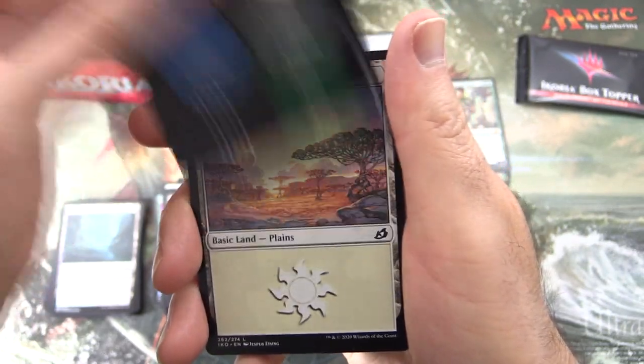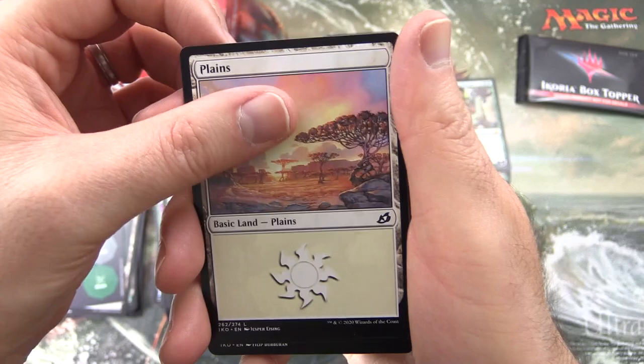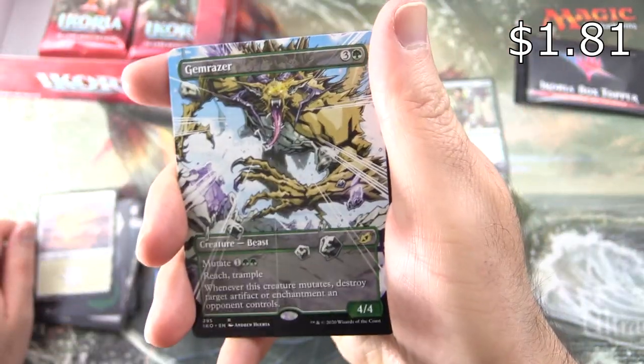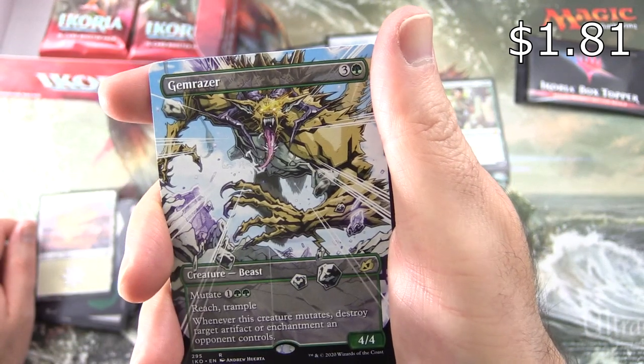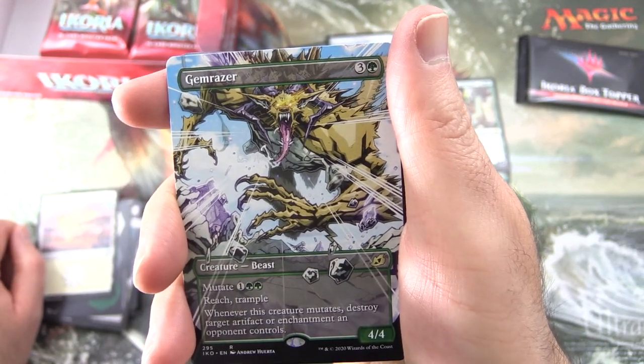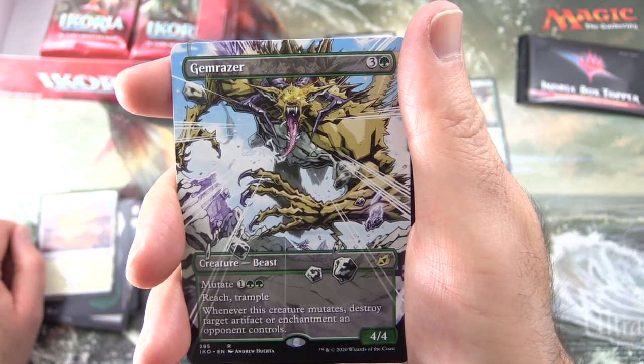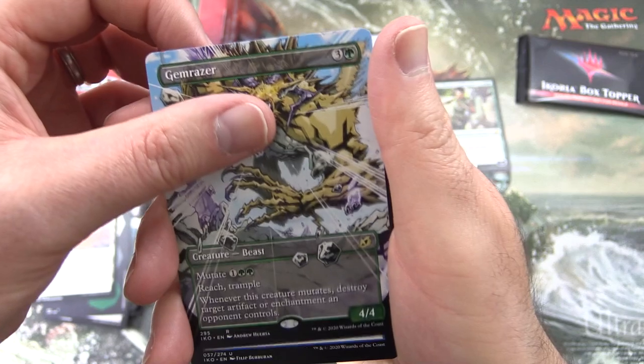We get a checklist Plains and - oh - Gem Razor! Yeah, I like the artwork on that one, he's flying towards you. Creature Beast, 4/4 for 4 with Mutate for 1 and 2 green, has Reach and Trample. Whenever this creature mutates, destroy target artifact or enchantment an opponent controls.